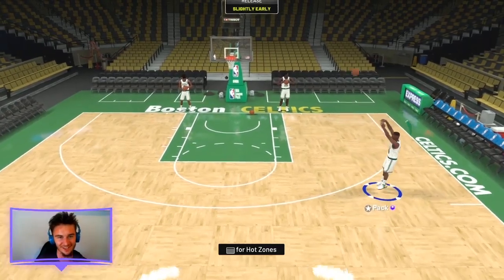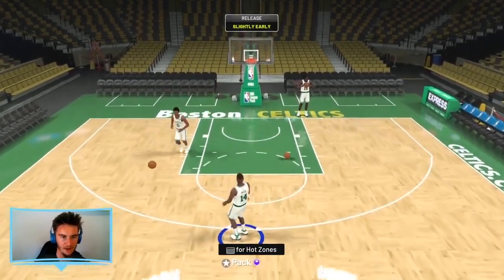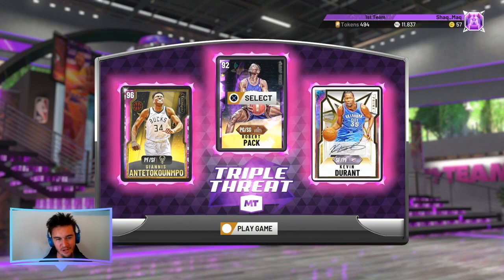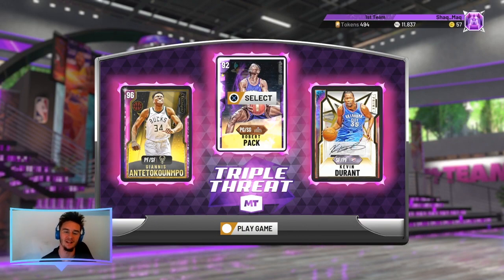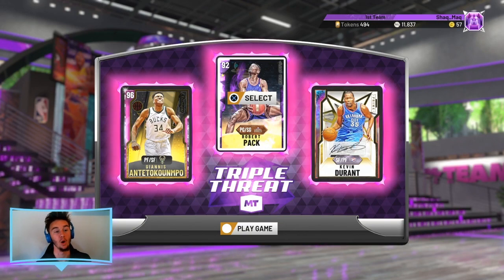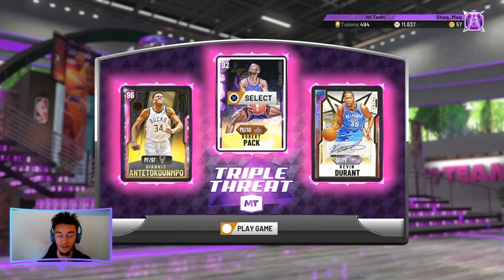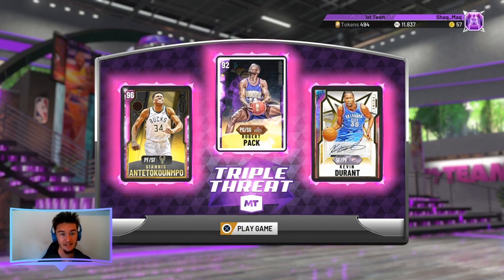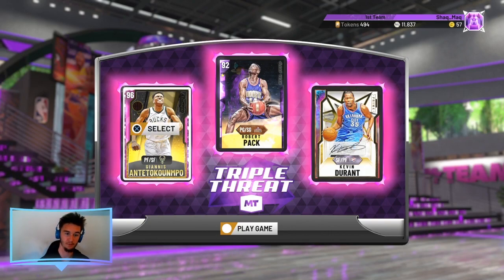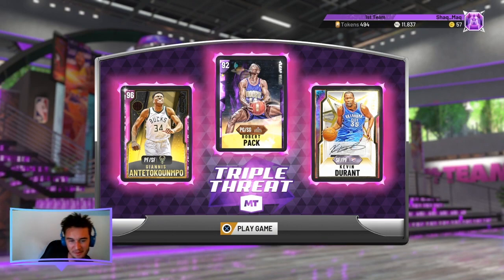I'm going to get into the starting lineup. It's going to be quite similar to our usual ones. We have Giannis Antetokounmpo and Kevin Durant surrounding Robert Pack. I don't need to say anything about those two. It's just this Robert Pack that I'm hoping can work in triple threat online specifically. He's fast, and triple threat really works for fast players, especially ones that can finish and shoot — that all-around offensive game.